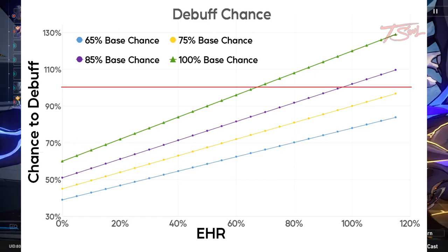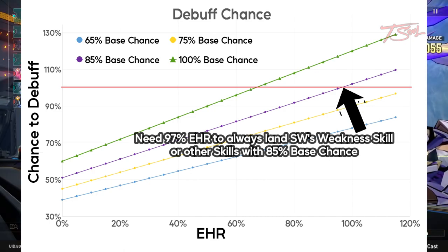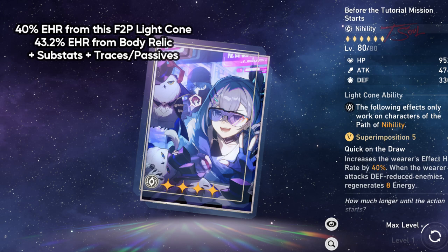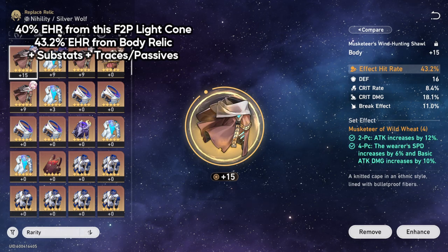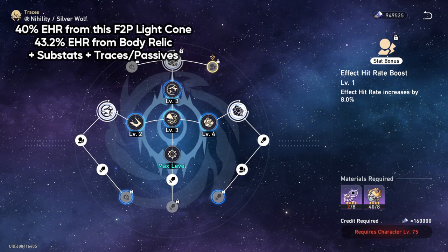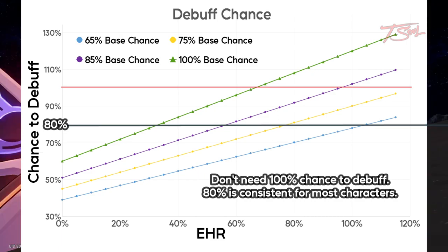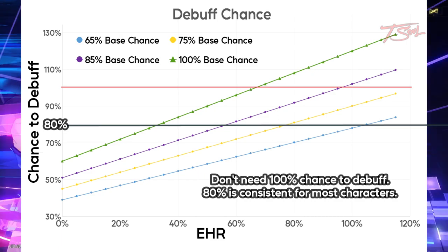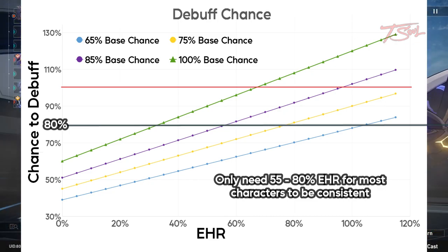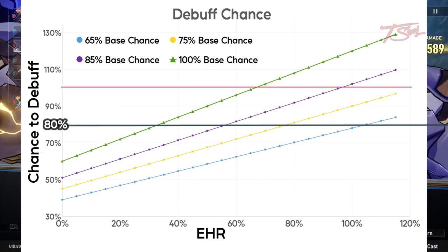If you only care about landing debuffs from ultimates, then you only need about 66% effect hit rate to always land it. For Silver Wolf's weakness skill, we need around 97%, which is a lot but still obtainable. The free-to-play nihility light cone adds 40% effect hit rate, a 5-star relic adds 43%, and usually there are some traces that give bonus effect hit rate for nihility units, so those three things alone will get you over 110%. But most of the time, you don't need a 100% success rate — anything that's 80% or higher is consistent and stable enough. To get above 80% chance to land the status effect, the unit only needs 55 to 80 effect hit rate. This does not include the ice characters, because constantly freezing enemies is kind of cheap, so it's going to be really expensive to do, and you can already have fun perma-freezing enemies and bosses in the Simulated Universe.